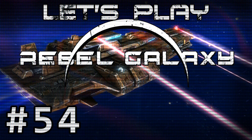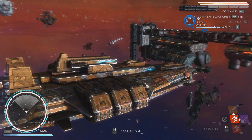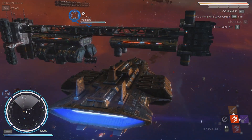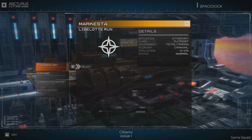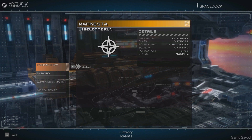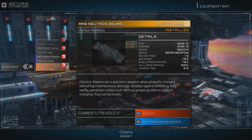Welcome back everyone, welcome back to Let's Play Rebel Galaxy. We've just defended this Marquesta station from some alien invaders - really completely alien. Weird ships, unintelligible speech and all that good stuff. So yeah, it was quite interesting. Mark 6 neutron beams, yummy.